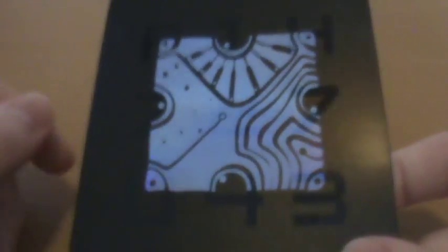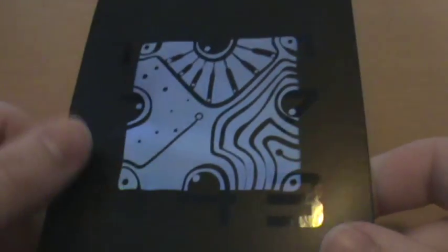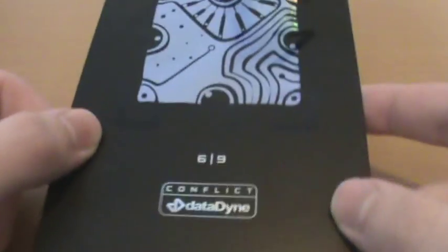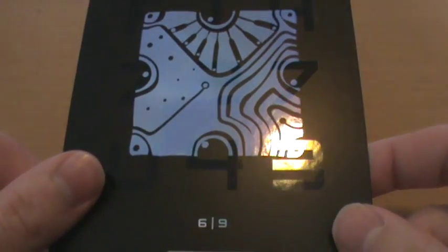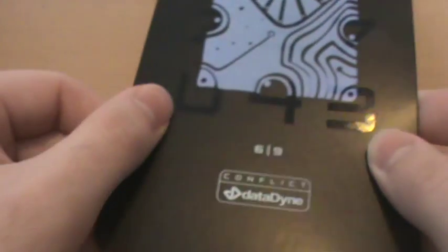And then we have what the back of the box called our Datadyne limited edition glyph. I'm not sure if this came into play in the game or something, but it's a kind of nice little addition. It's very shiny, with numbers in the background. The back is also very shiny with the Perfect Dark Zero logo. It's only a simple little thing, but it's a nice addition to spruce up the collector's version.